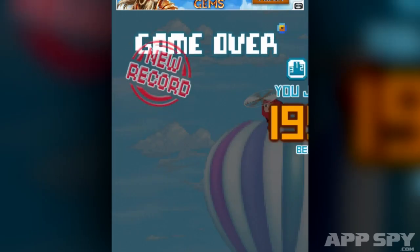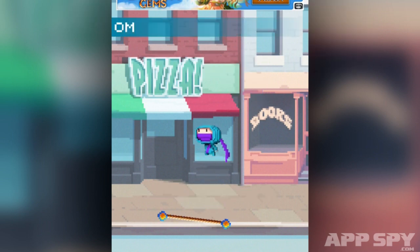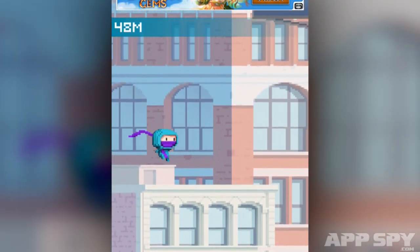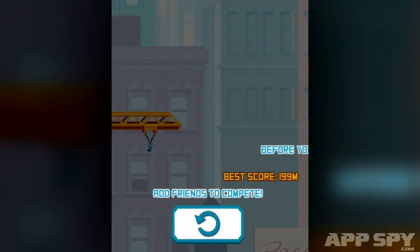He wasn't on screen when I drew the line — how could I have predicted he was going to be there? I'm a little suspicious. I quite like the presentation though; it's neat enough. The little character is upbeat, looks cool, and is making the appropriate ninja noises.